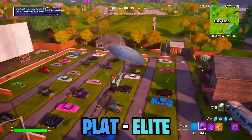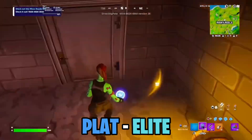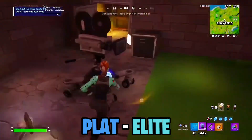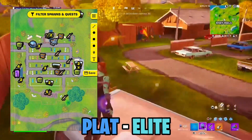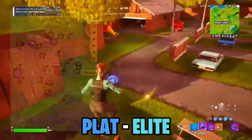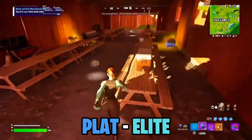Since it's in the center of the map, you don't have to worry about zone. This next spot is for Platinum, Diamond, and Elite players. The spot is Risky Reels — it's notorious for the number of chests it has, and a lot of people do not drop here.